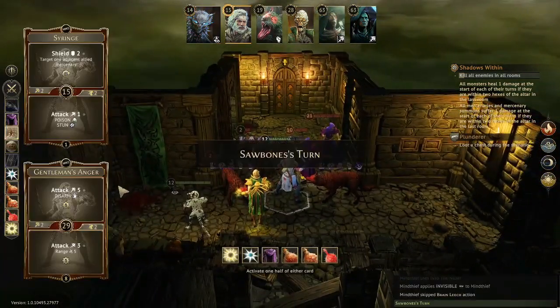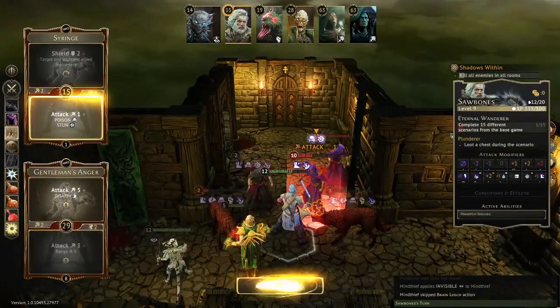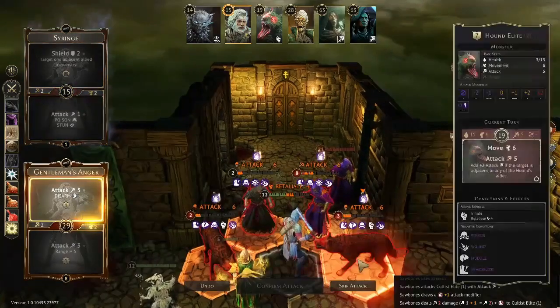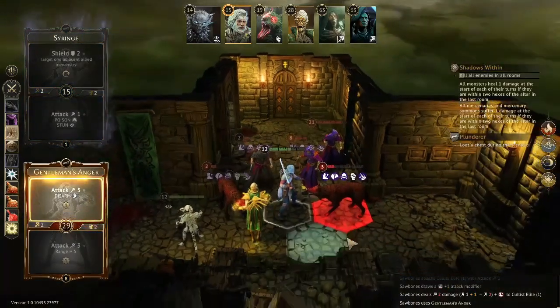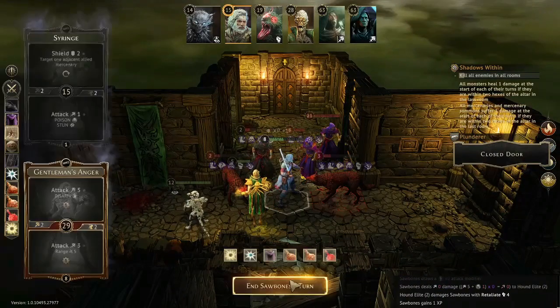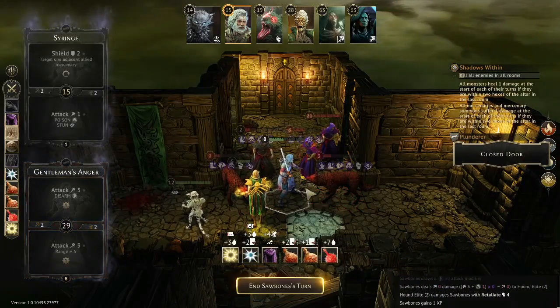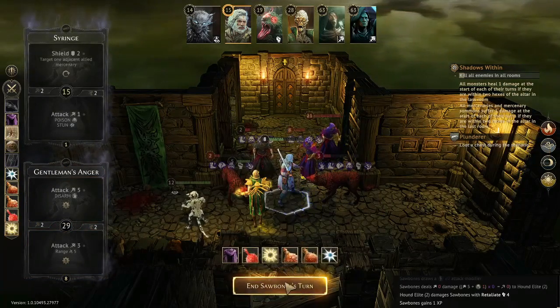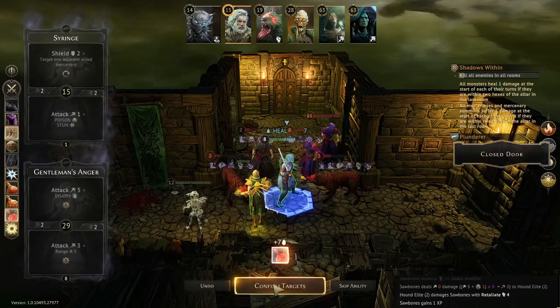I added leaf to my generate fire card. On my Sawbones I added a few enhancements: I added disarm to Bloody Saw — it's a single-target attack so it gets the single-target price, but with Hold Back the Pain you hit multiple targets, making it a very cost-efficient enhancement. I also added Strengthen to the bottom of Do No Harm, so it's a move, a heal, and a Strengthen.